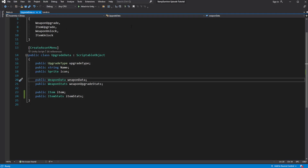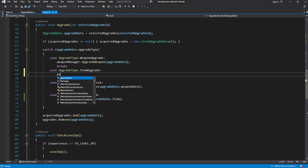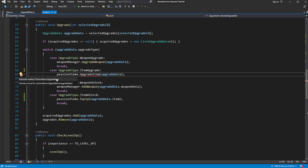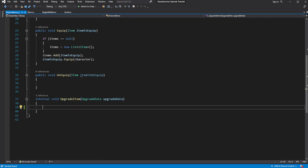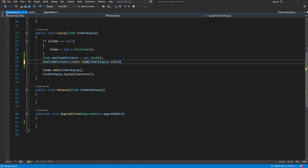When we select an upgrade for an item, creating an all upgrade item, pass upgrade data. We need to change how we store the data about our passive items. Right now we store the reference to the scriptable object from the project of what item we have equipped. Instead we need to create a new instance of the item and then equip this new instance.